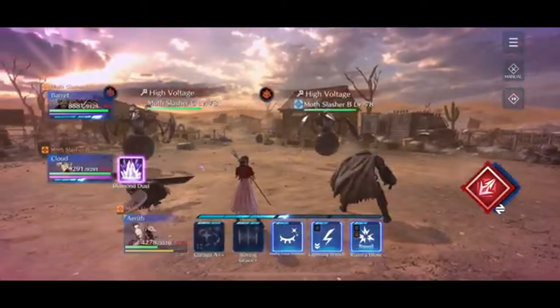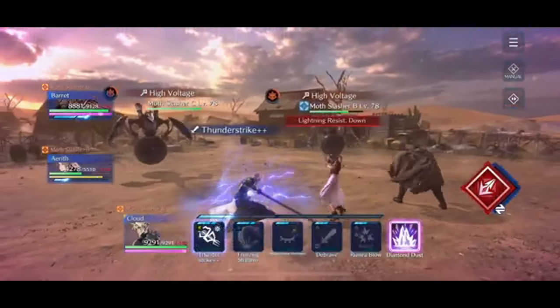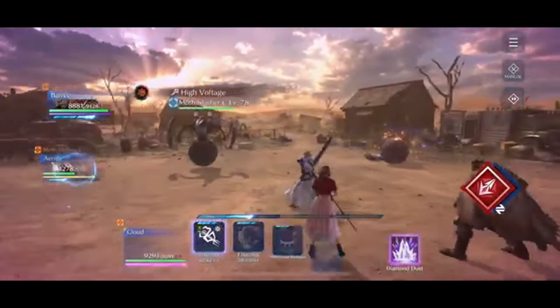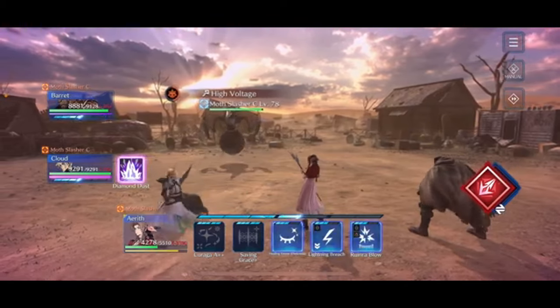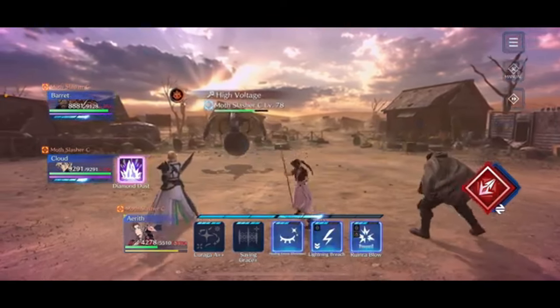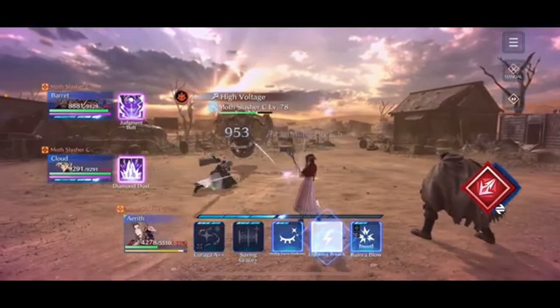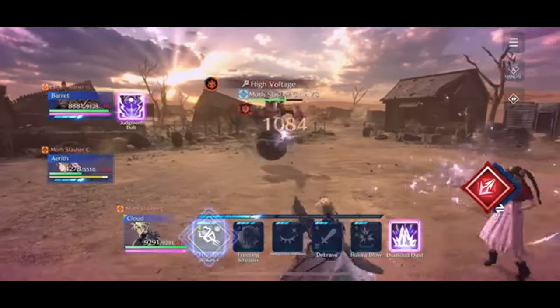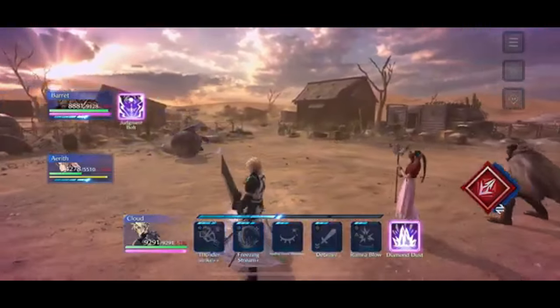Against these adds, I lightning imperil them once, followed by Cloud's Thunder Strike — that's basically everything needed. Another lightning imperil, Cloud Thunder Strike, rinse and repeat. That takes down the last Moth Slasher and clears the first set of adds.